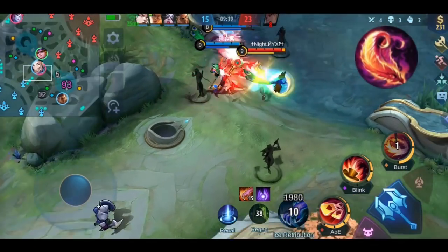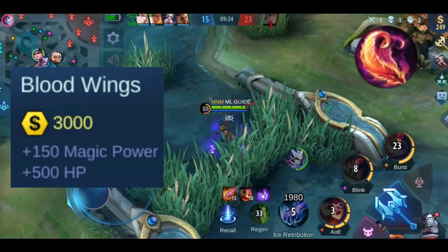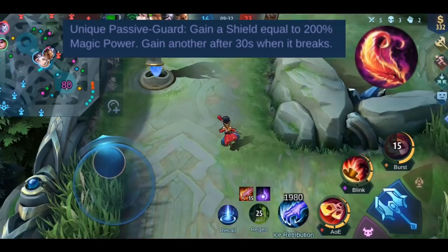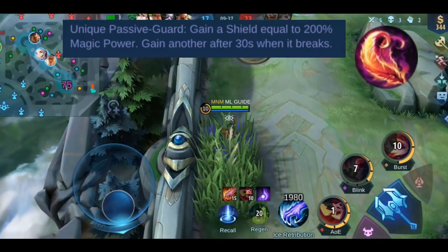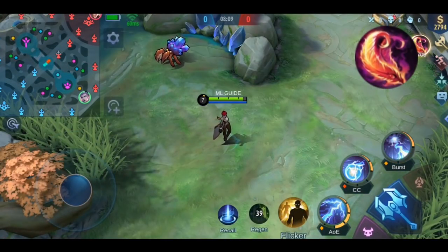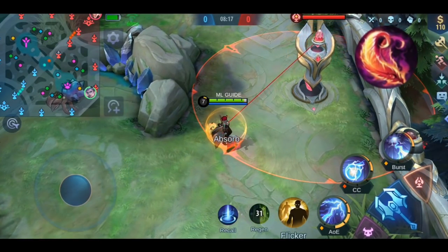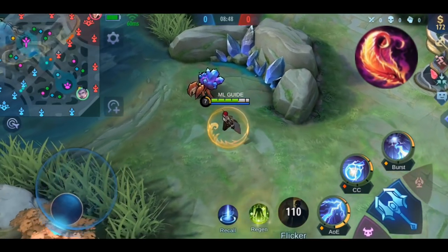Last, let's talk about Blood Wings. It gives you plus 500 HP and plus 150 magic power, making it the item with the highest amount of magic power from pure stats. It has one passive effect called Guard: you gain a shield equal to 200% of your magic power. After it breaks it has a 30-second cooldown. After I build it I get a shield — after it's destroyed a little icon appears and the 30-second cooldown starts, then after 30 seconds it's back.